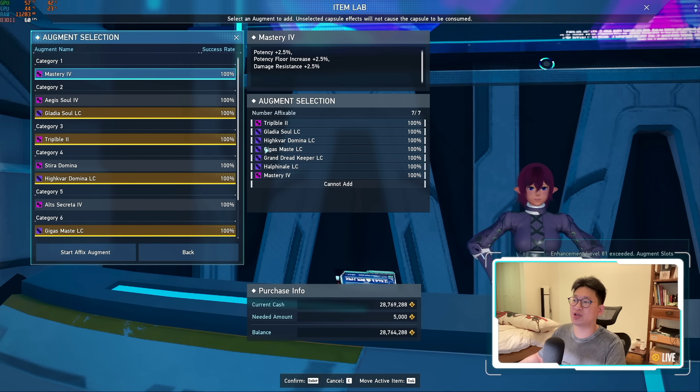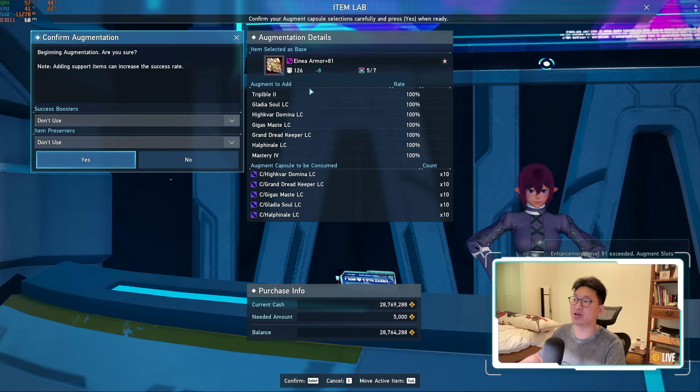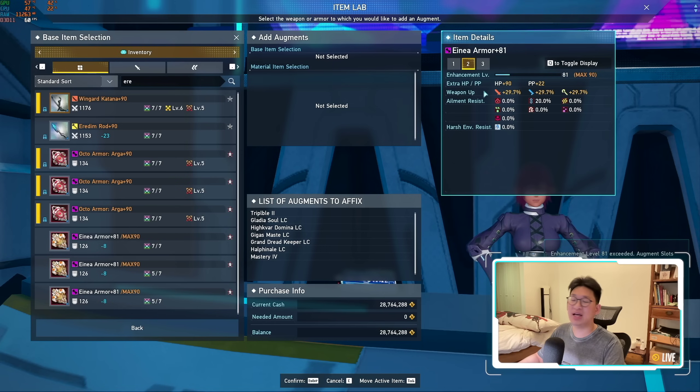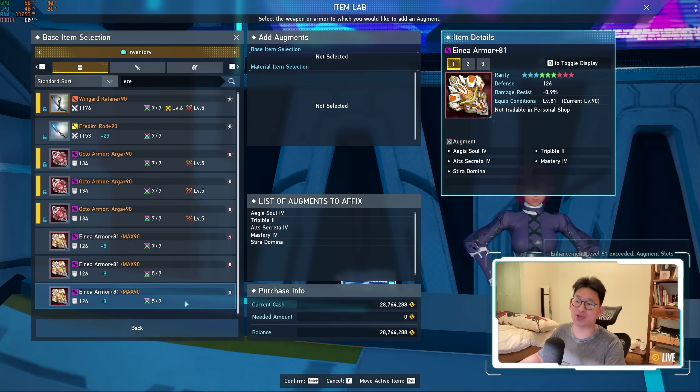These are going to be the augments we use and we're going to start a fixed augment. Everything's 100%, so zero gambling involved — we click yes, and completed. This armor now gives us 29.7% all potency, 90 HP, and 22 PP. Very balanced armor, very nice. Now we just have to do the same thing with the other two armors, so I'll be right back once I'm done with that.